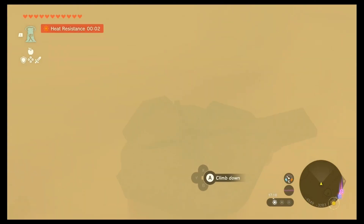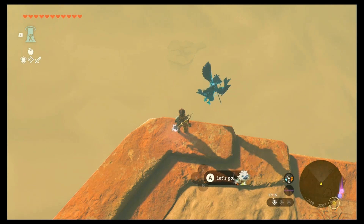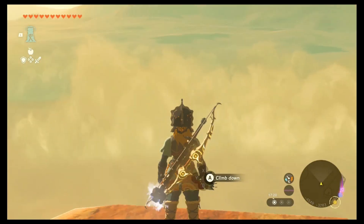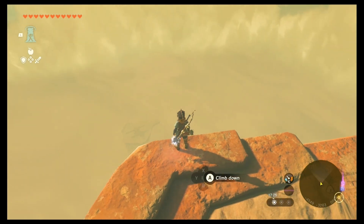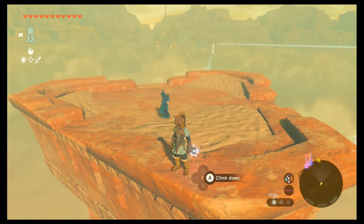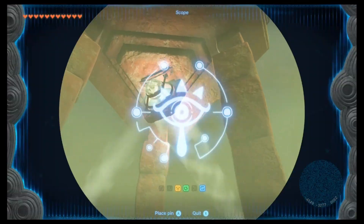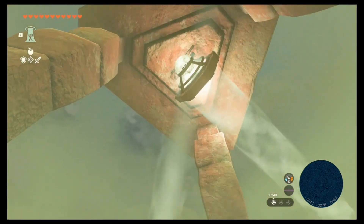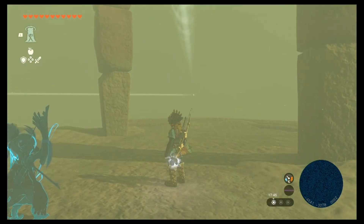Go over to that structure with the wheel and rotate it. You can use your ascend ability on part of the pillar to get up, then rotate the wheel. One direction brings it down, one brings it up — make sure you push in the right direction. Keep lifting the tower up until the mirror on it catches the beam coming from the first structure, and that will shoot light over to the direction of the final third pillar.